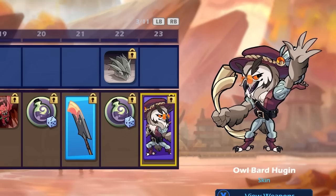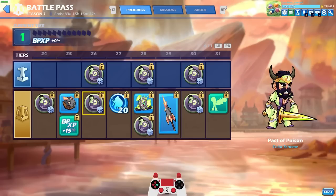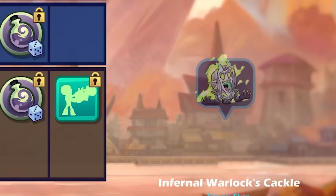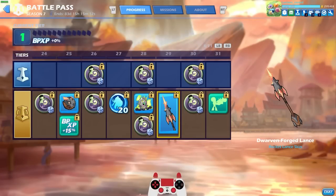Owl Bard Hugin — I can barely say that. Our first Battle Pass exclusive skin. Love it. How could you not? It's a bird bard. The orb is alright, I kind of like it. Probably like it more if it was animated. But I love the Infernal Warlock's Cackle. Perfect for three-stocking or just when something funny happens in a game. Probably the best emoji in the game right now, I'm not even going to lie.